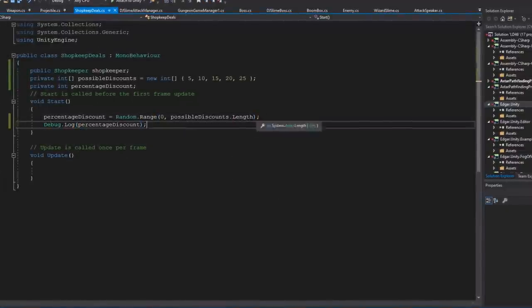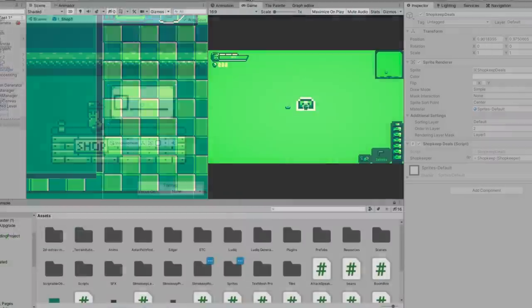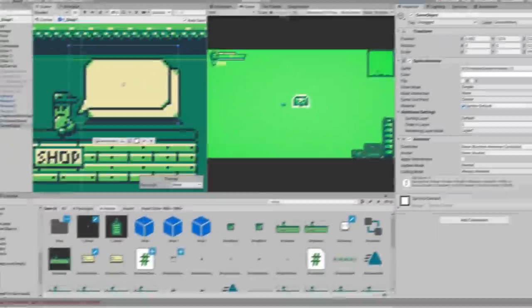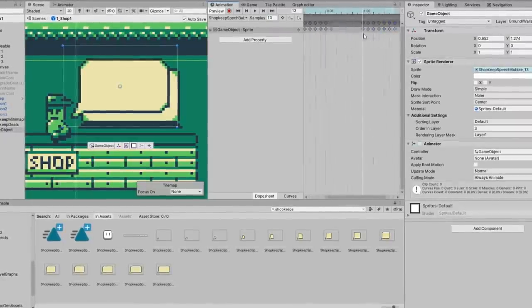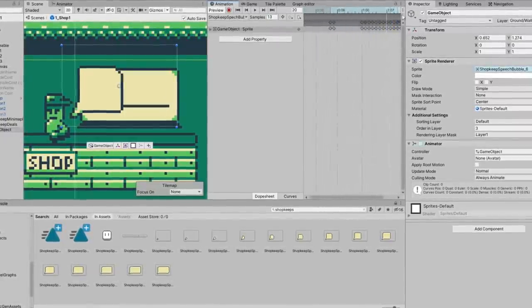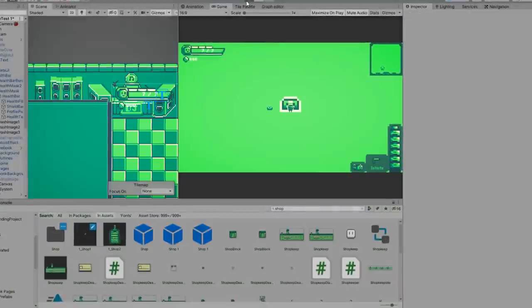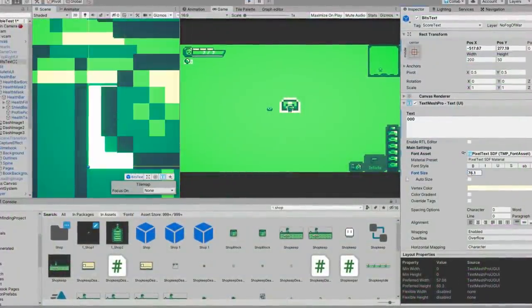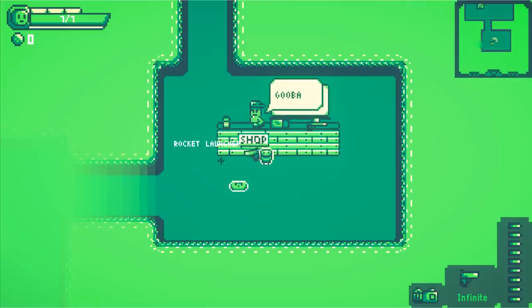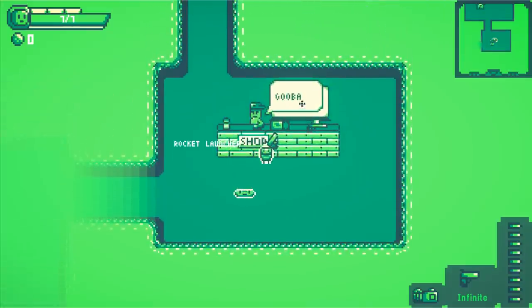I started working on the discount system, but pretty shortly into that work I figured it would make sense to work on the new dialogue system for the shopkeeper first, as it would make testing easier. So I shifted gears and started setting up dialogue boxes. I then made a pretty big change and updated the font for Slimekeep, eventually settling on a less detailed font which I think fits the game better. The dialogue box now plays an animation when the player enters the buy area for an item, and retracts when they leave.